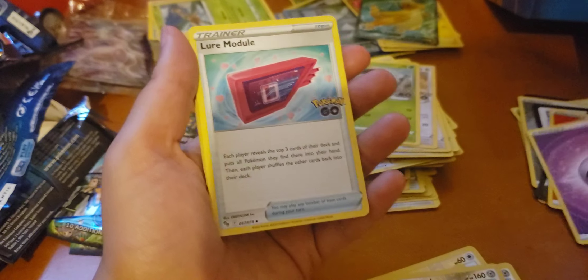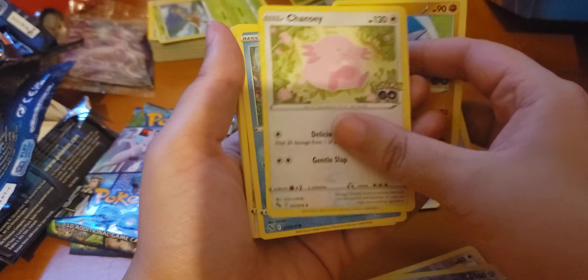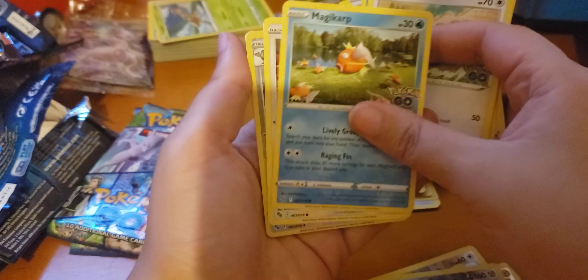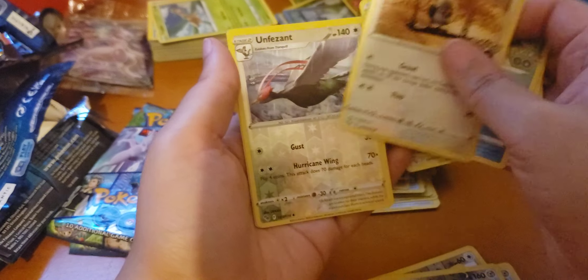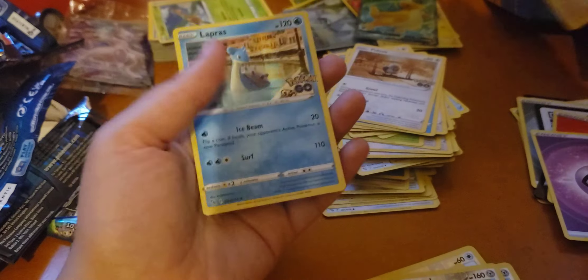Psychic Energy, Trainer, Pupitar, Chansey, Squirtle, Meltan, Pidgey, Magikarp, Pidove, Unfezant, and a Lapras.